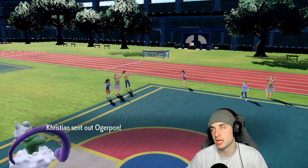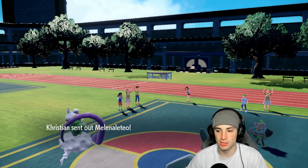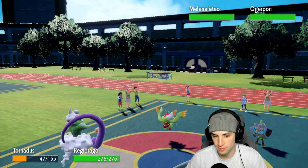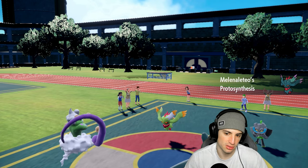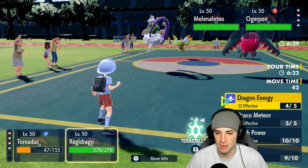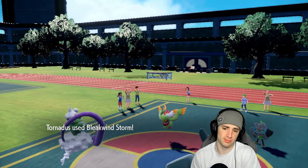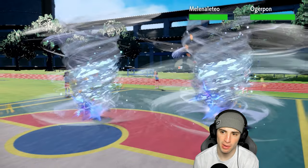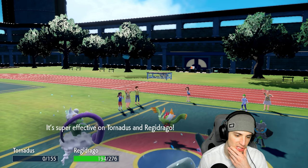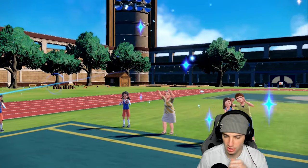Kyogre would have worked perfectly but they probably led Terapagos because if I had led Kyogre they could have Terastallized to get rid of rain. They send out Cornerstone Ogrepon alongside Flutter Mane. This match is pretty much in our hands. I'll Bleakwind Storm to slow them down and throw Dragon Energies around. I could Terastallize to Steel but I don't think I should waste Tera. Ogrepon avoids an attack — fine. Can we get a speed drop on Flutter Mane? We don't — they start speed dropping us and kill Tornadus. A few Tailwind turns left — perfect time to bring out Kyogre.